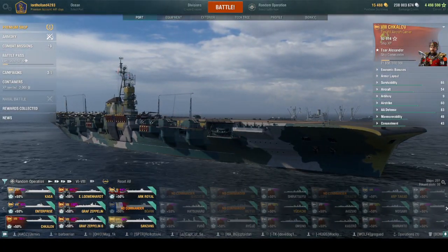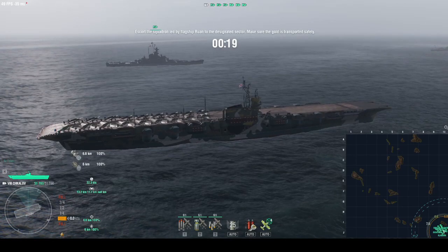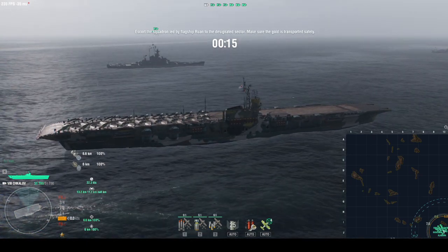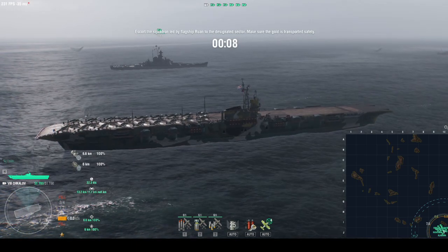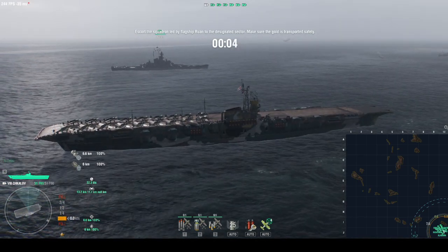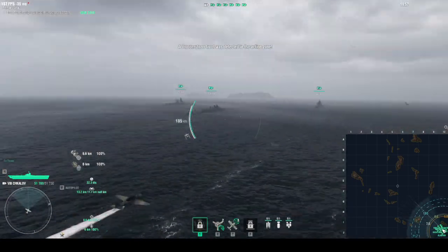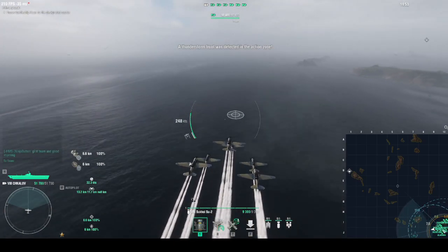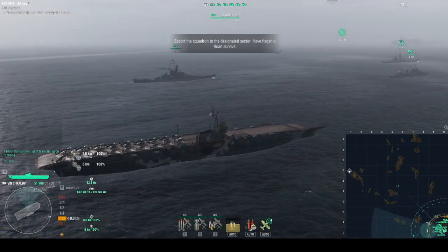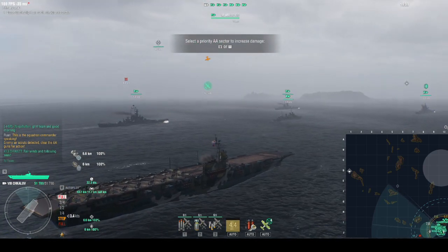Hello and welcome to the Choklov replay. This is Lord Holland 4293. Choklov is a great DD-killing ship — easily one of the best. This is what I'd call a textbook operation run in a carrier. In a carrier, you want to take off and drop fighters immediately — that's the only thing you need to do in the first part. Use your AA to help shoot down planes. That's literally all you have to do in the first half.